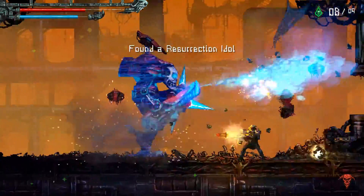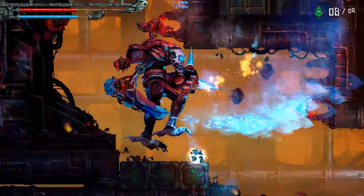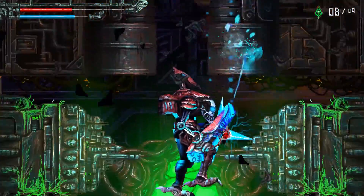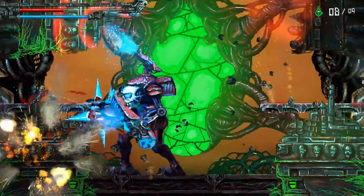There's no secrets in this level. There is a Resurrection Idol there, so I'm going to grab that. It's just a small level, so I'm not going to worry about this checkpoint. You can jump across — which I forgot to do — but there is Blood Metal over there, just on the other side of this pit.